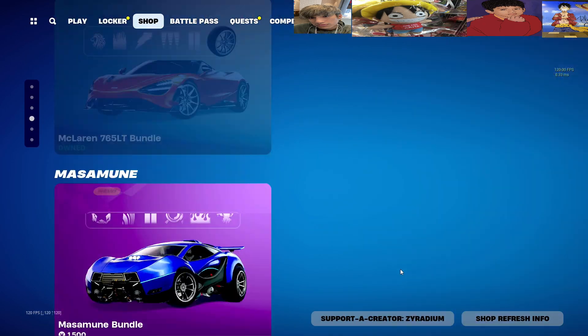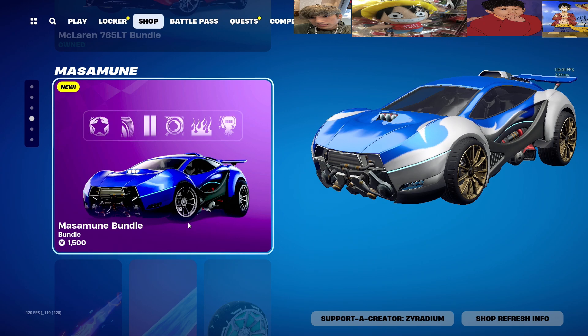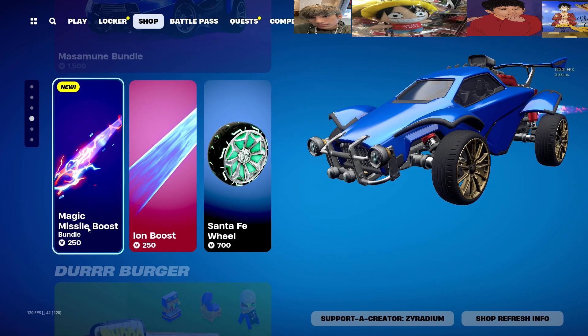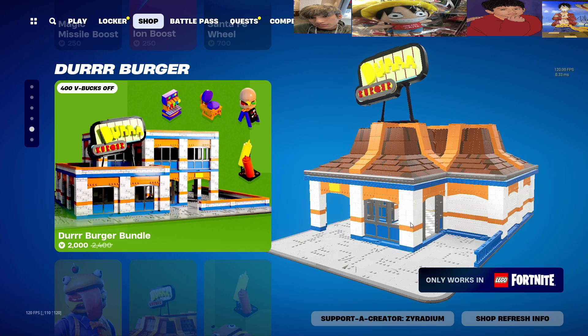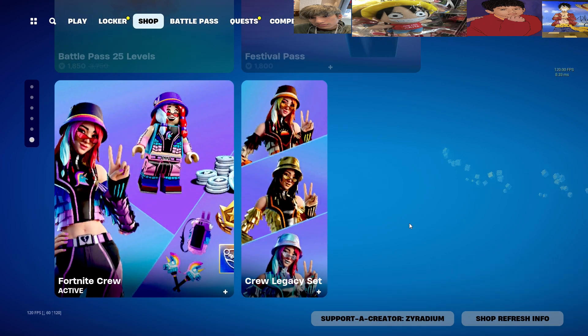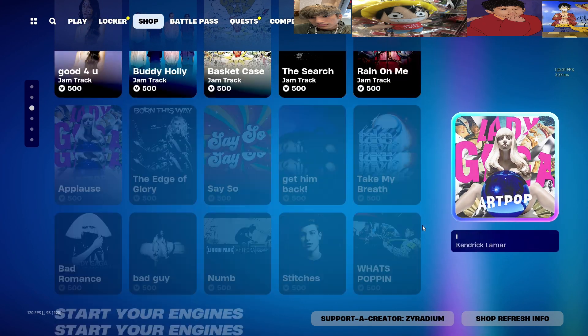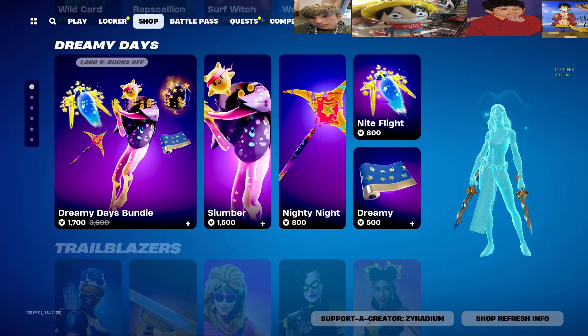We got a new car right here — the Massamoon Bundle, that's all right I guess. And we got the Magic Missile Boost, interesting sound. I believe that is about it — we just got one new skin in this early item shop.